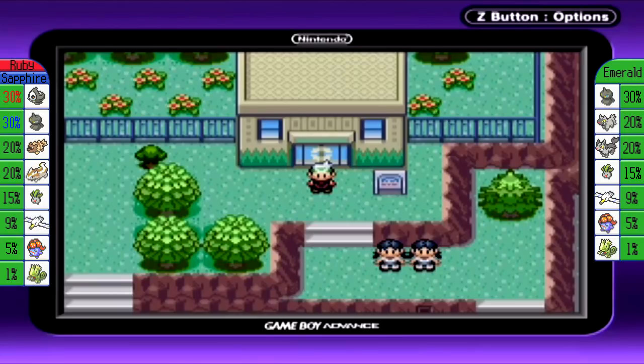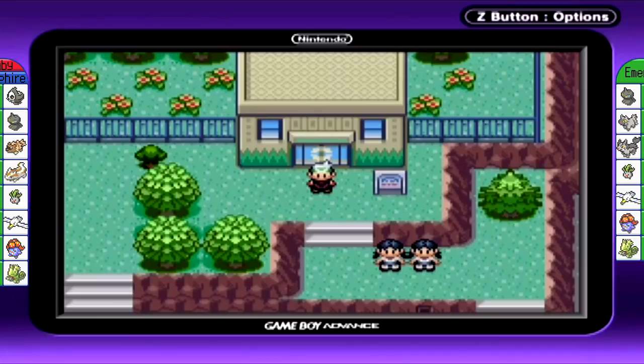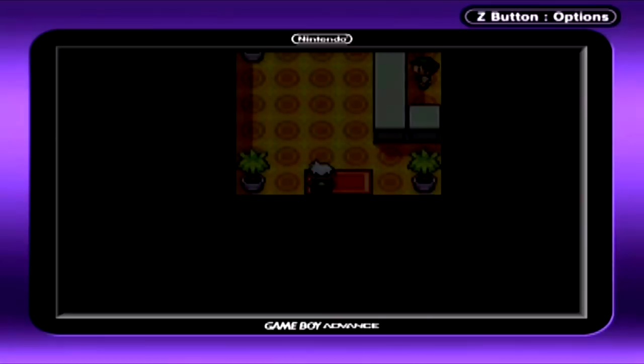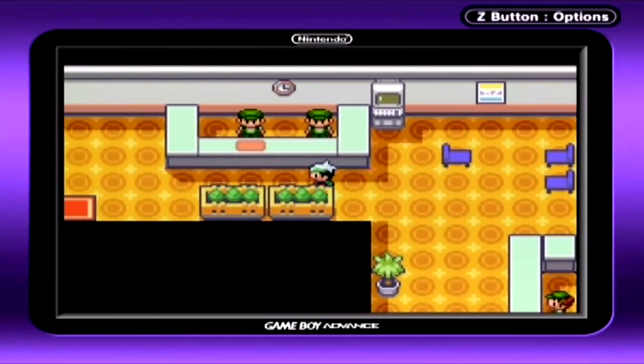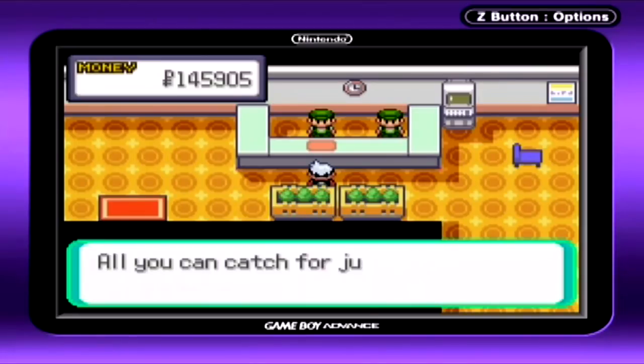In the last episode, we went to Mount Pyre, confronted Team Aqua. They got away with one of the two orbs, Team Magma holding the other. And we got a strange item called the Magma Emblem, which we have no direction on what to do with it quite yet. But in this episode, we are going to be tackling the Safari Zone as well as Route 123 — some areas we haven't had the chance to cover yet. So this is going to be mainly a side quest slash optional area video.